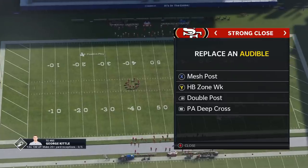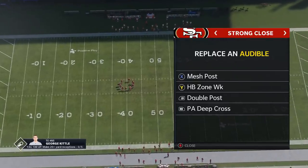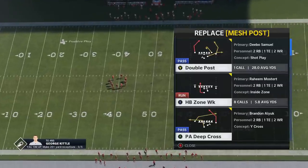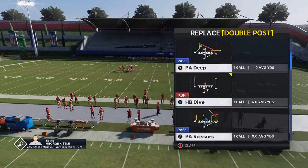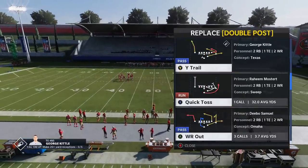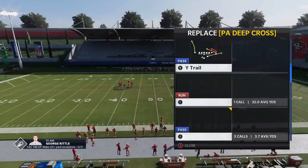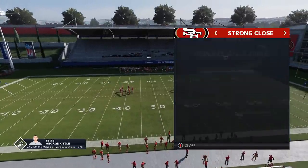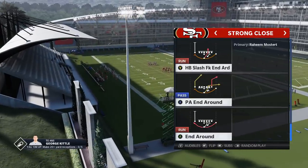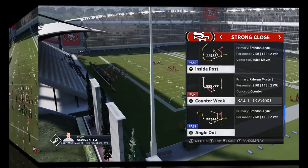Let's start by putting these into the audibles. First play: Halfback Zone Week - already in there. I'll put the Halfback Dive in there too, just good to have. The Quick Toss goes in next. The fourth play is without a doubt the Halfback Off Tackle - one of the better ones. And then the fifth play I'm going to select is the Counter Week.